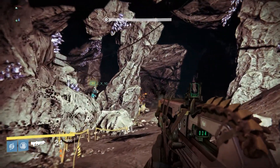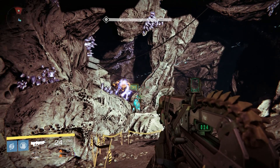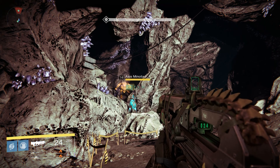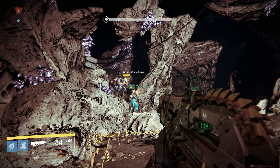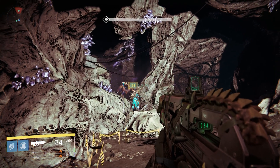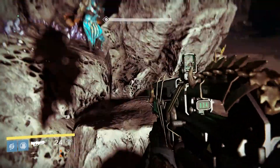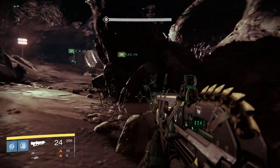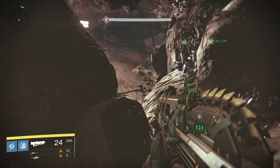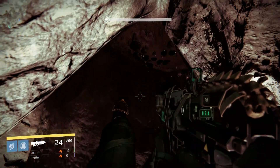Now, what he does is he goes to the left side, and he backs up down to this rock. And what that does is it actually traps the Axis Minotaur right where he is. He attempts to shoot, but as you can see, it fails, because the Minotaur keeps trying to move forward. Now, I'm going to show you this a couple of different times, just so you can see how good this is. And this is perfect for the Nightfall, and also the Weekly, whenever they actually spawn in the Nexus.